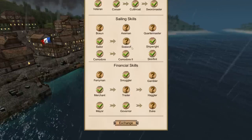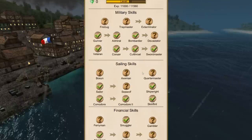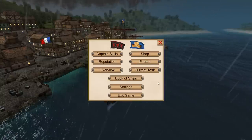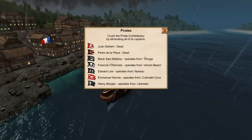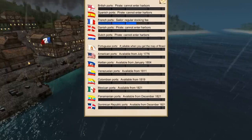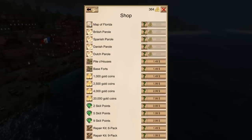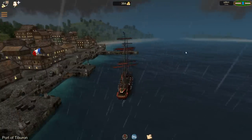You can click on the skills and it tells you what each one does, then you say yes or no whether you want it and spend your skill point. You can also pay real money to get more skill points and level faster, but I don't see the point - it's too much fun grinding it. These are the pirates you have to kill; I've killed two of them so far. This is your reputation - the only people that like me right now are the French. You can buy pardons so the other factions will stop attacking you.